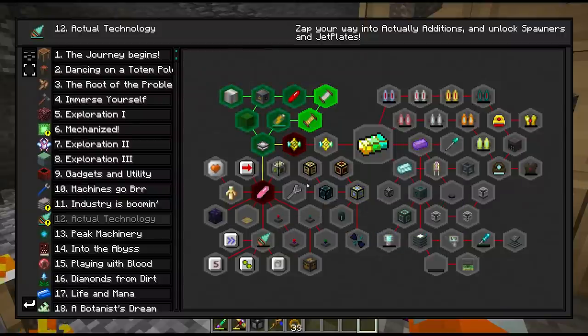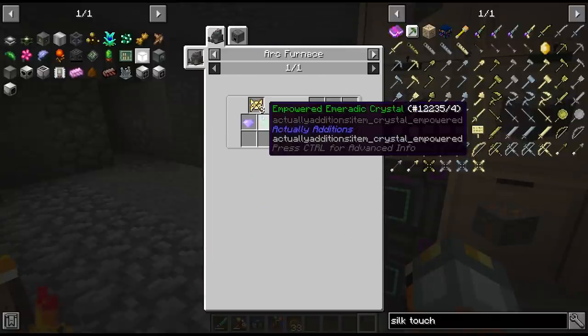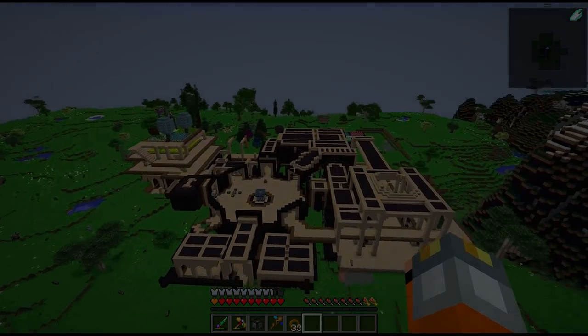I'm going to take some time to set up the rest of the drawers and let this run between episodes. We'll come back tomorrow and continue down the glod route for the elevatium ingots - these are actually going to take a lot more than first anticipated, especially with all these empowered recipes. But that's going to do us for today - thank you all for watching and I'll see you tomorrow for more Divine Journey 2.